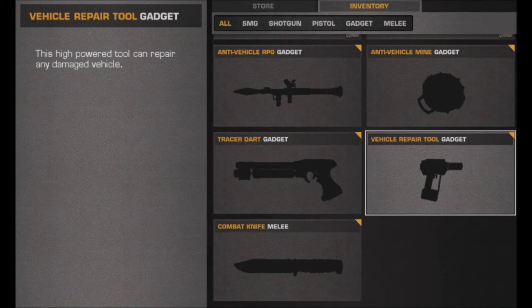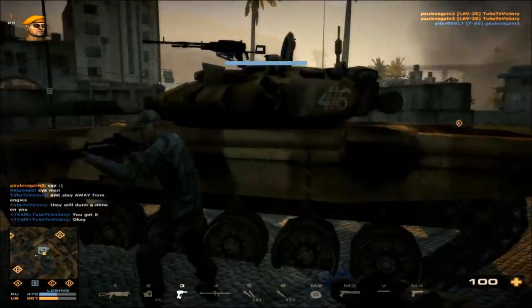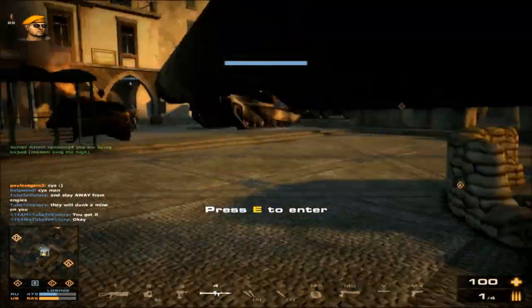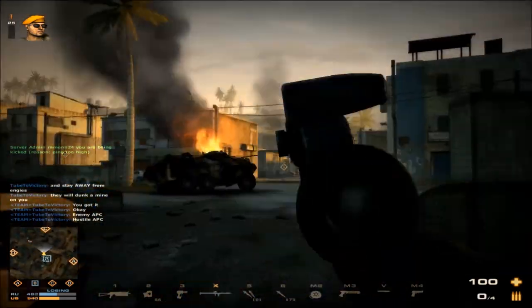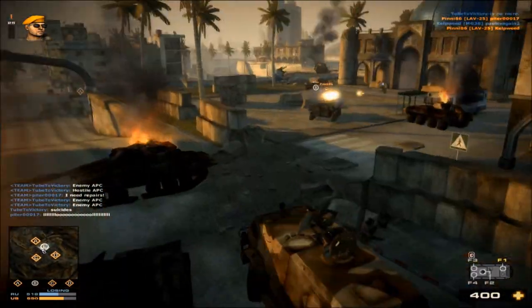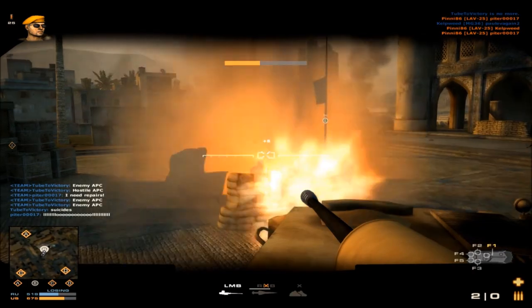The Vehicle Repair Tool — this tool can repair any damaged vehicle that is either friendly or unoccupied. You cannot repair enemy vehicles, but neither can you destroy them with this tool. If you were observant, when that player entered the tank, you could see his name tag switching from a full triangle to an empty triangle — that is because the vehicle he entered had low health. That APC had a half-full triangle, meaning the health of that vehicle was about medium.